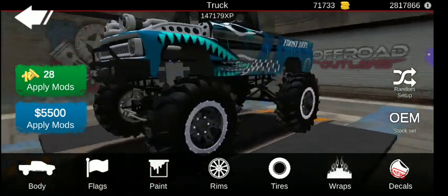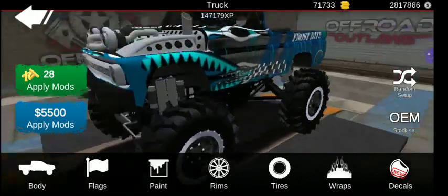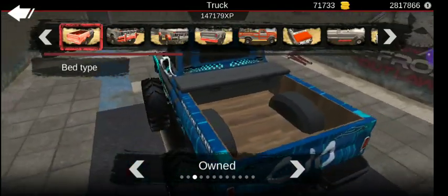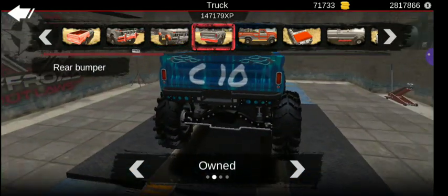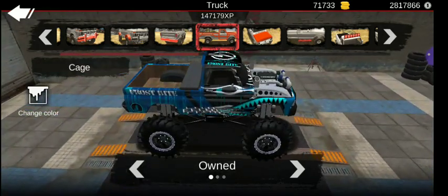So you see the tires, you see the rims. The rims are a metallic black, and then the beads are chrome. There's nothing else in here really other than some of these. You see the bed type — the wood bed. Then you got the front bumper, no fenders, a different rear bumper, and no cage.